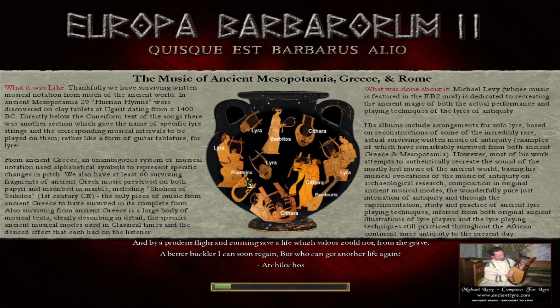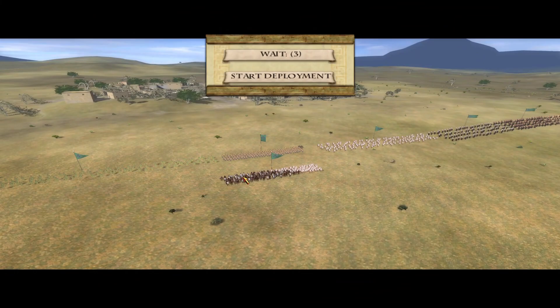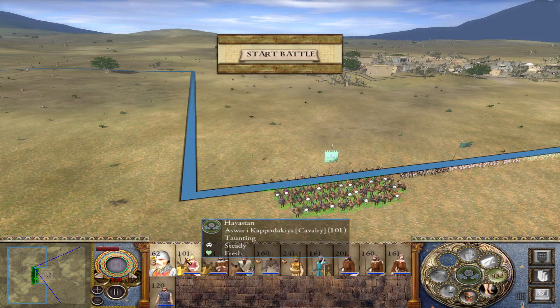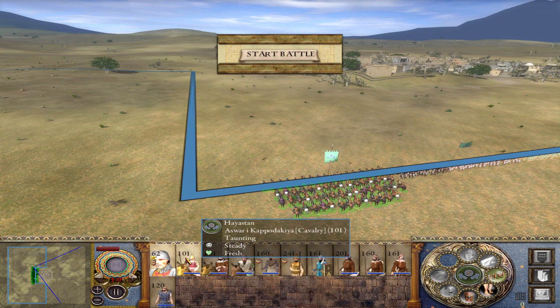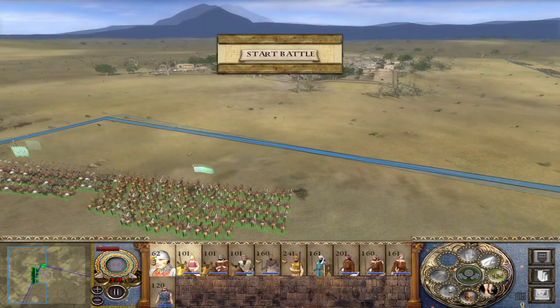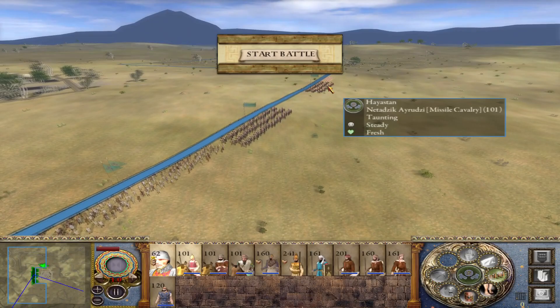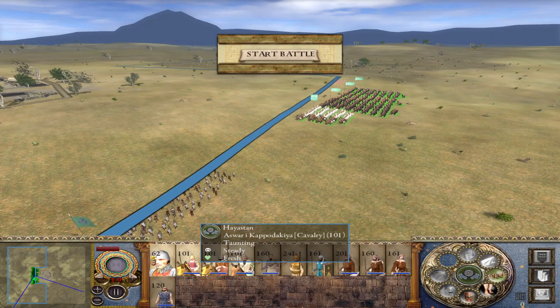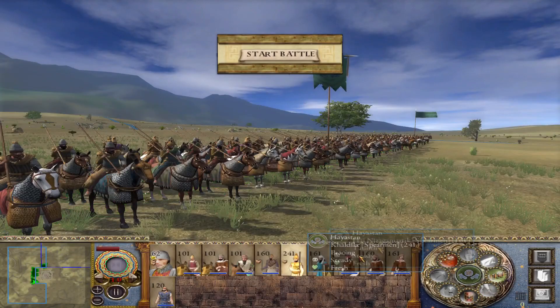I'm not a huge fan of city assaults in any Total War game. The only time I'm okay with it is when it's these village settlement battles, so I don't have to worry too much about city walls and narrow street fighting. It also just didn't happen that often historically — mostly, an army would besiege a settlement and then it would surrender or be starved out. That's another reason why I don't like siege assaults. I'm going to put my cataphracts on the right. Let's take a look at the lovely unit work — these are very strong units.